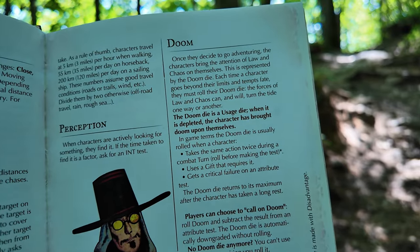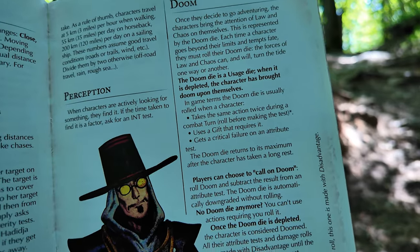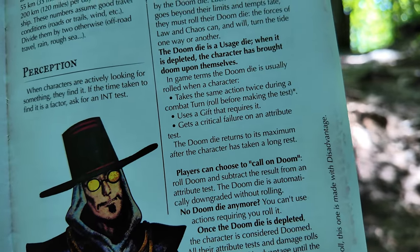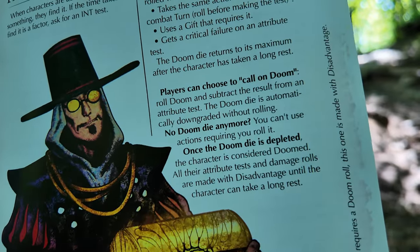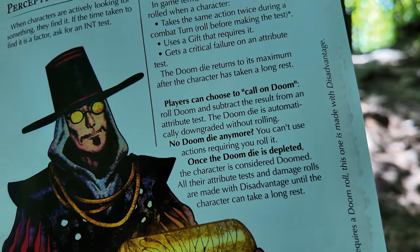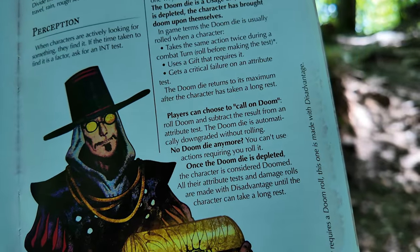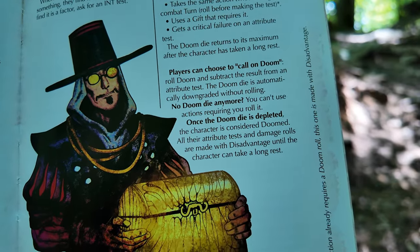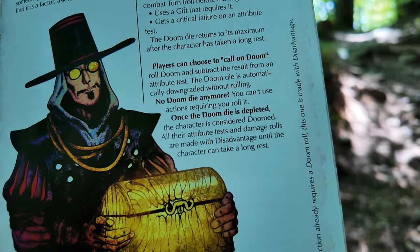In game terms, the Doom die is usually rolled when a character takes the same action twice during a combat turn — roll before making the test — uses a gift (which is kind of like magic in this game), or gets a critical failure on an attribute test. The Doom die returns to its maximum after the character has taken a long rest. Players can choose to call on Doom: roll Doom and subtract the result from an attribute test — the Doom die is automatically downgraded without rolling. Once the Doom die is depleted, the character is considered doomed, and all their attribute tests and damage rolls are made with disadvantage until the character can take a long rest.